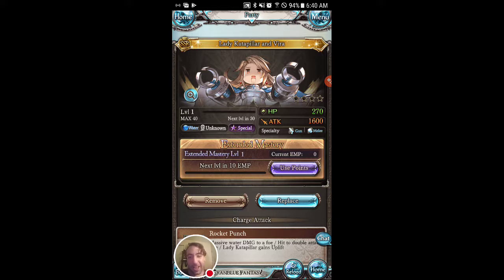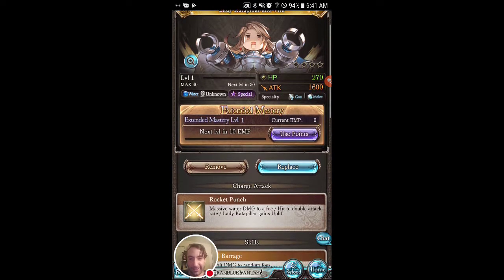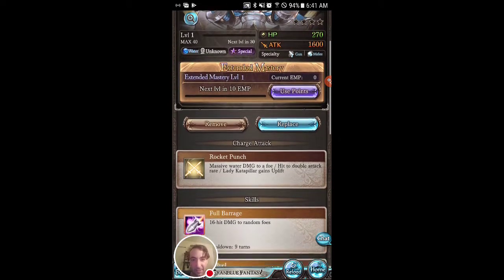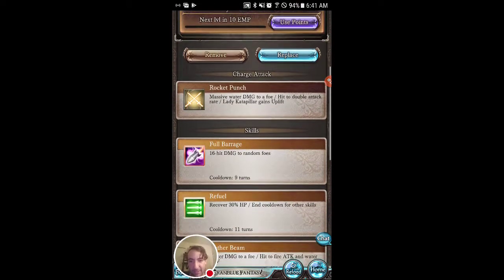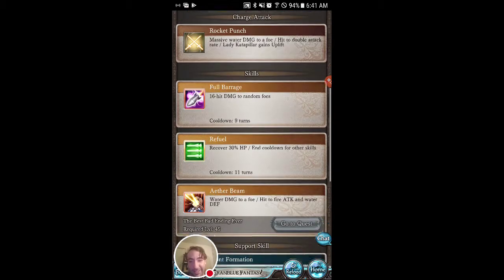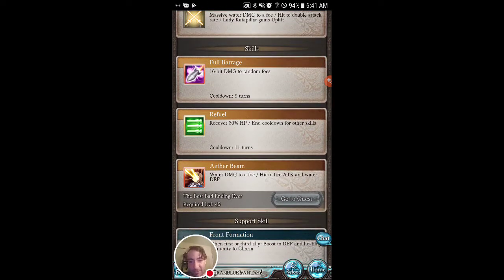The draw is actually the robot Lady Caterpillar, and Vera is the one in the background. That's just so sweet, I love it. Look at that — specialty gun melee. 16 hit damage to random foes — nice, that's intense. Refuel 30% HP and cooldown for other skills — that is good. Water damage to a foe.